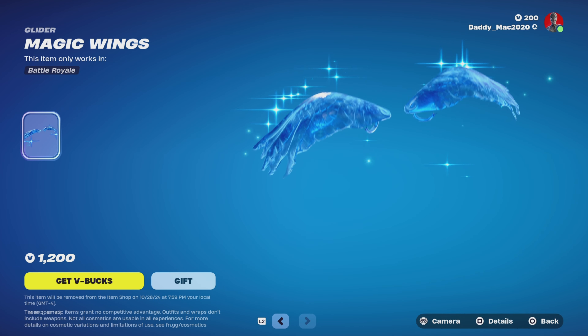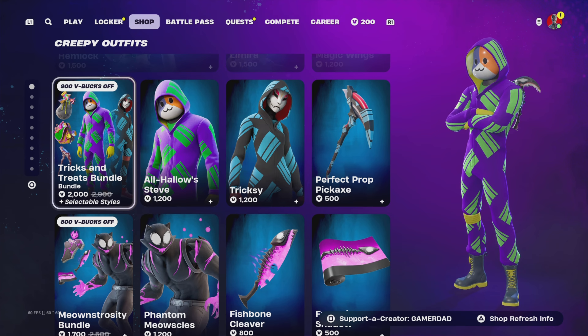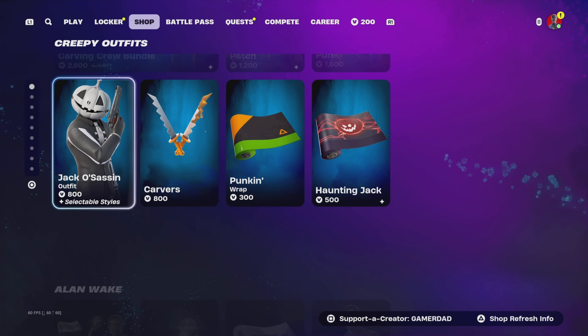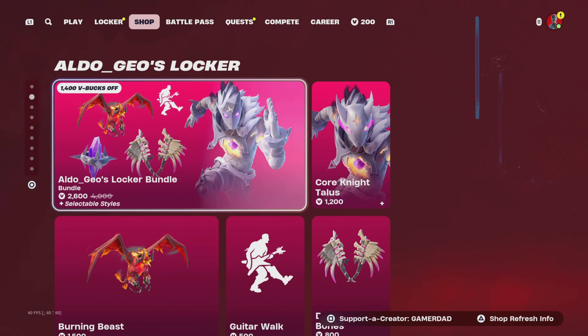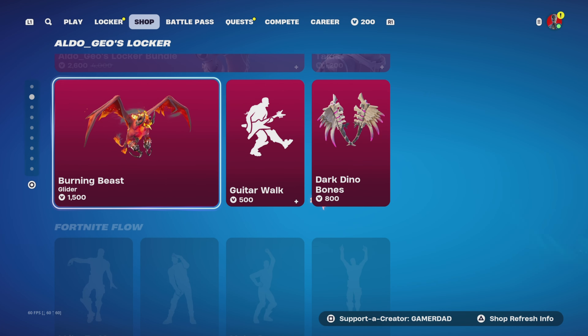Here's the Magic Wings Glider up next for 1,200 V-Bucks. The Trick and Treats bundle is still here — we've got Phantom Meowsles as well as the Carving Crew bundle, Jack O'Sassin. Still got Alan Wake and Lewis Hamilton from the other evening. We've got that Spider-Woman outfit still as well as the new Locker bundles, including Core Knight Talos.